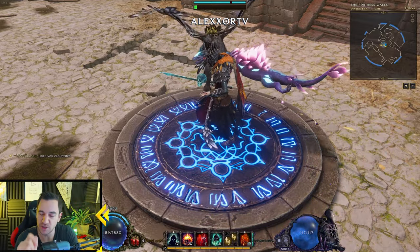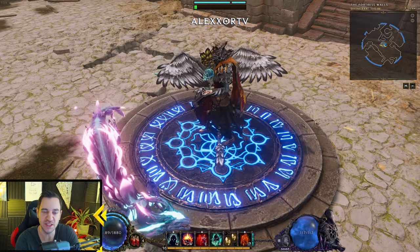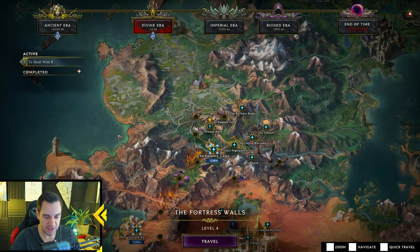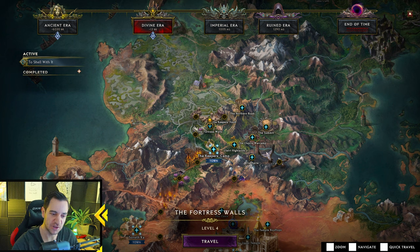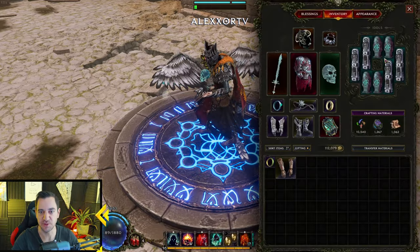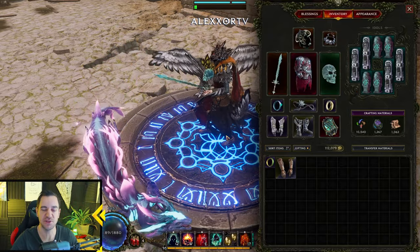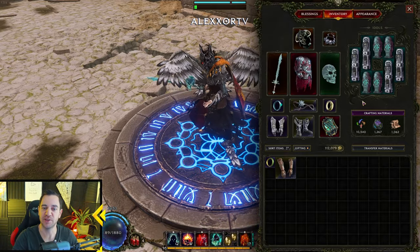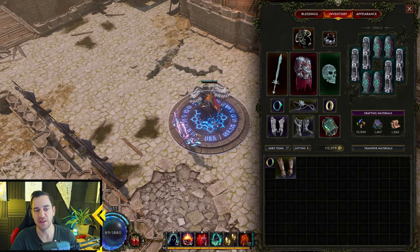You only need one key — the Temporal Sanctum key — and you will run through one dungeon, the Temporal Sanctum dungeon. Everything else you don't need. What we get from this is 15 passive point rewards, 8 idle slot rewards, and a plus one to all attributes from Majasa. If you just skip the campaign with all three dungeons, you won't have these, and you'll have to come back later, which sucks. This way you get through it once and you're done.